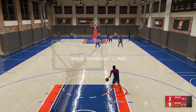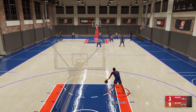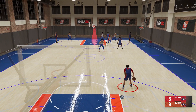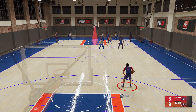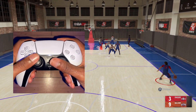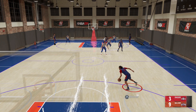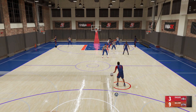Up next we got a double momentum into the hezi. If you got the ball in your left hand, you're flicking your right joystick up and flicking your left joystick to the opposite ball hand. As soon as the ball touches your right hand, you're flicking your right joystick up and then holding your left joystick to the opposite ball hand. As soon as the ball touches the opposite ball hand, hold that momentum, count one, two, and then flick your stick down. In full sequence: flick your right stick up without holding turbo, flick your left joystick to the opposite ball hand, immediately flick your right joystick up again, hold your left joystick to the opposite ball hand, count one, two, and flick your stick down.